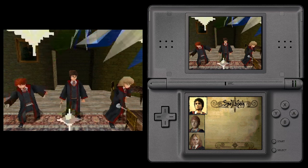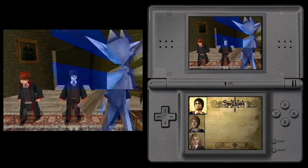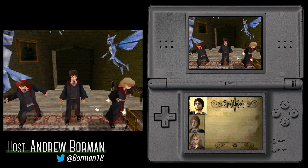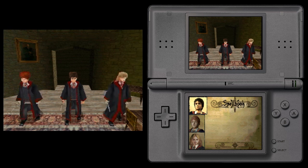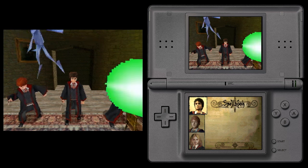Before the Nintendo DS launched in late 2004, Climax's portable studio was at work trying to secure licenses. One of the pitches that they made was for a Harry Potter Goblet of Fire game. Climax Handheld was invited to pitch for the license, creating the demo that you see here. I previously uploaded a video from the studio of the demo running on prototype DS hardware.